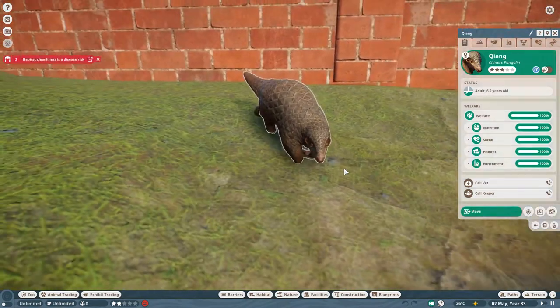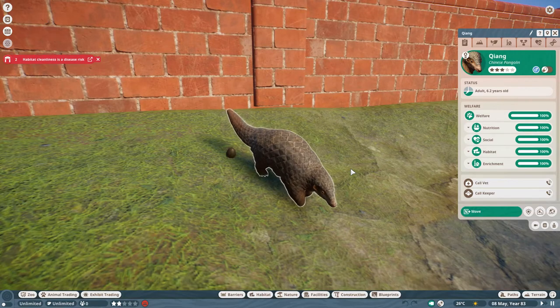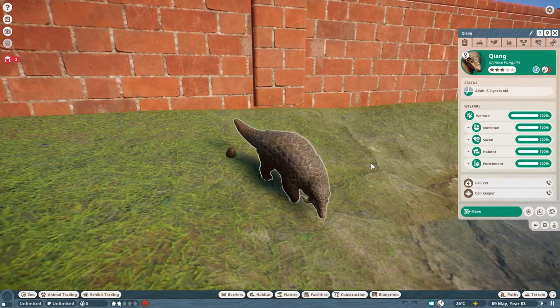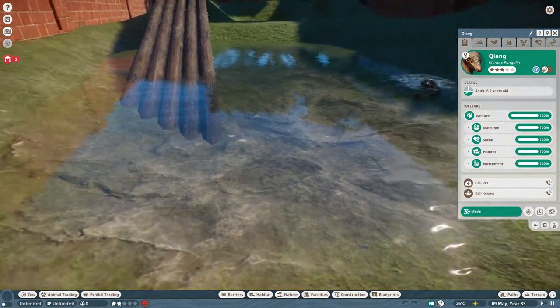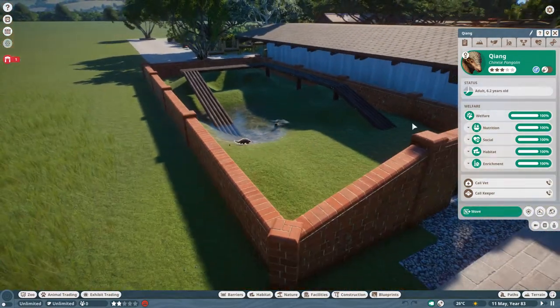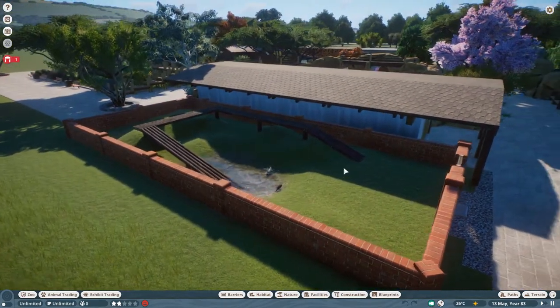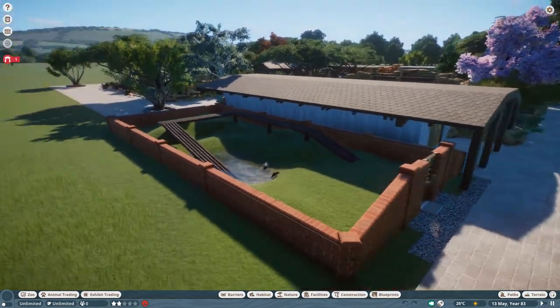Look at these little things - they're crazy looking animals. You kind of want to stroke him but then you look at his scales and you think 'oh, he's like a dinosaur.' I like them, I think they're cute and they're small, which is what I wanted. I wanted something in here quite small - that was my idea.